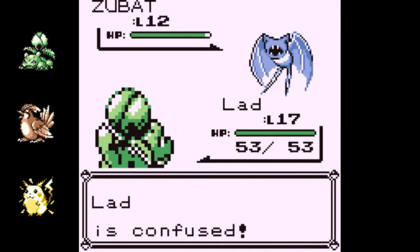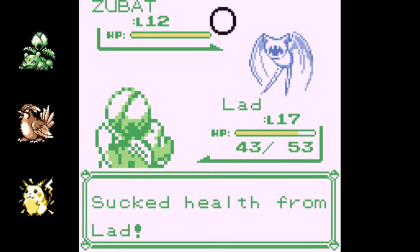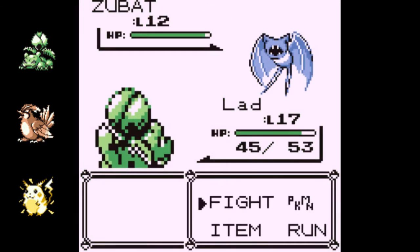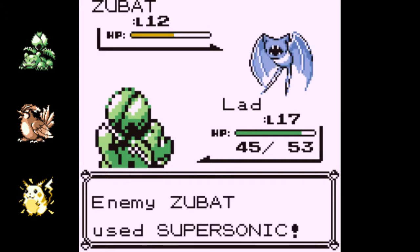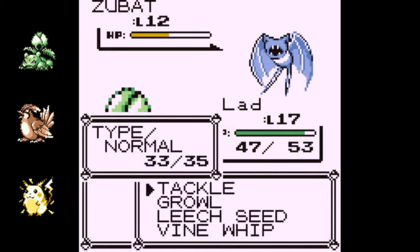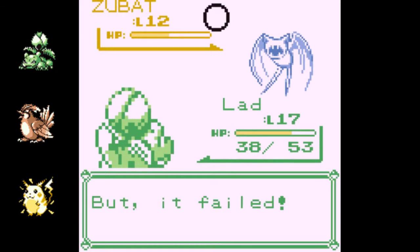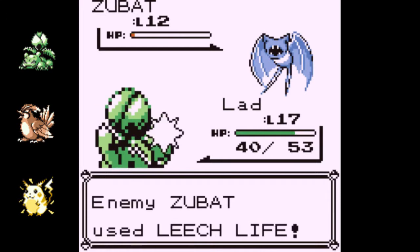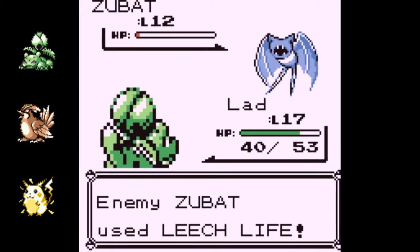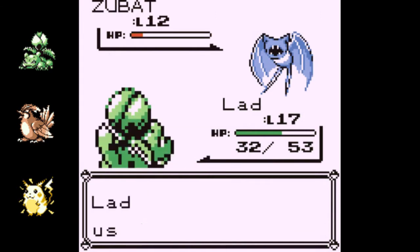I tend to shy away from offensive moves that don't have 100% accuracy, but I'm kind of coming around to moves like that — they'll save you in a pinch. They're good gambling moves. It's a perfect move for Mankey and Primeape because they're glass cannons anyway. Primeape has better attack where he is than Charmeleon does — I guess until Charmeleon gets Slash.